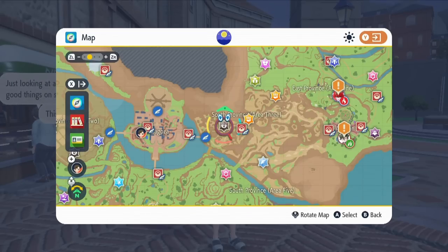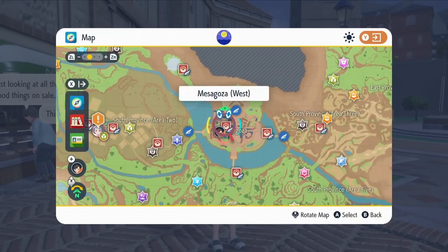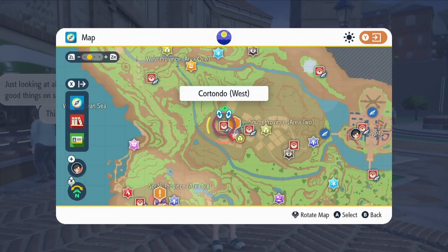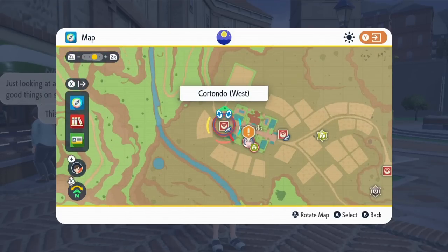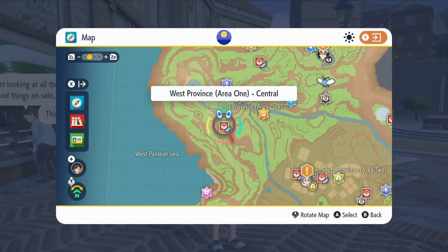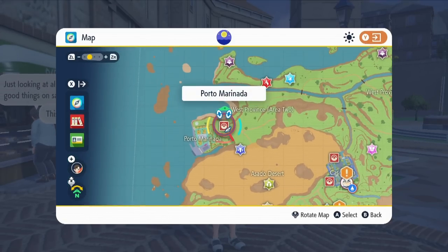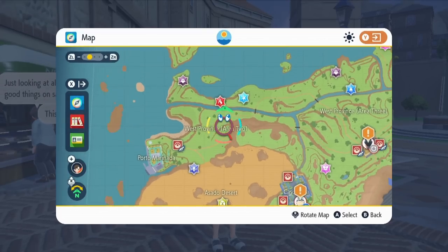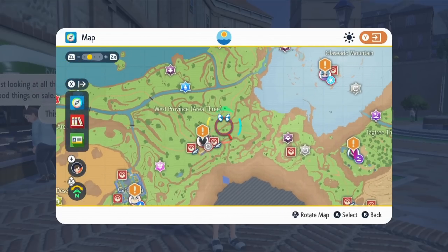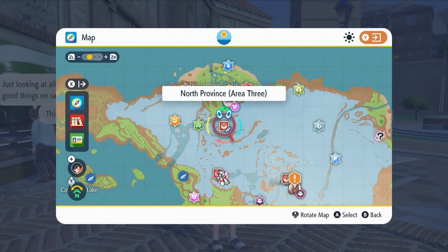I'll have a link in the description if you want to watch the full XP farming exploit video, but here's the quick TLDR. Once you have a Knacklestack with Salt Cure, head out west from Mesigoza to Cortando and buy some cheap healing items from a vending machine by the PokeStop. Follow the path, cross the bridges, rest at each PokeCenter to grab fast travel. Cross the desert to Porto Marinada and grab that PokeCenter. Then head to Medali, rest there, then up to Glaciado Mountain PokeCenter, and finally north to get North Province Area 3.